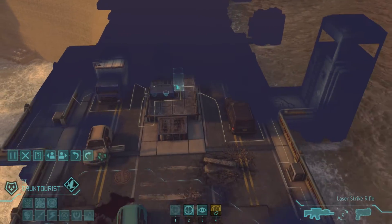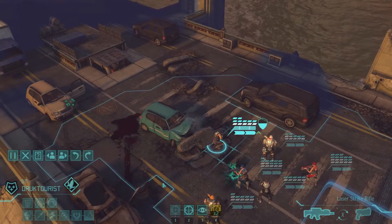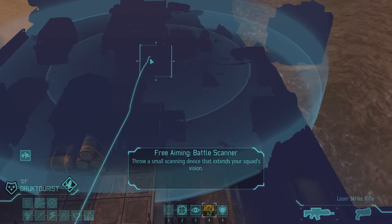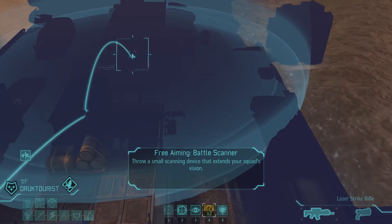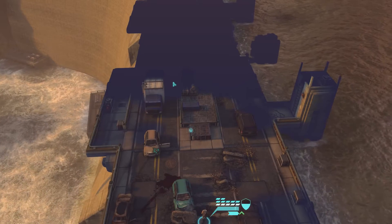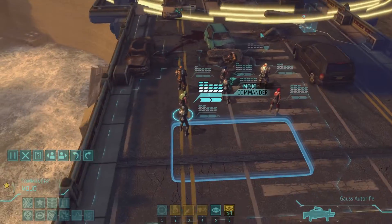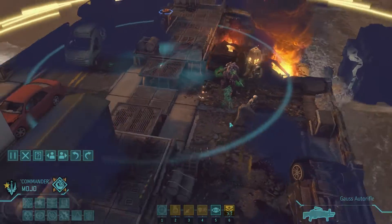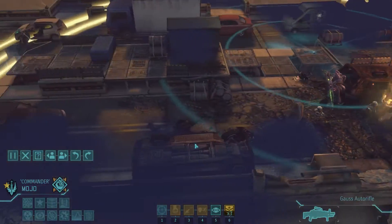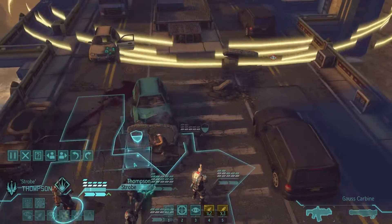It's a pretty good likelihood there will be a pod right here, so I'm just going to move up a little bit. There's no full cover to go and conceal again. Let's get this area here first. What do we got? Mechtoid, two toids, and a drone. It looks pretty small, so it's probably just a vanilla mechtoid - so that's good to know.